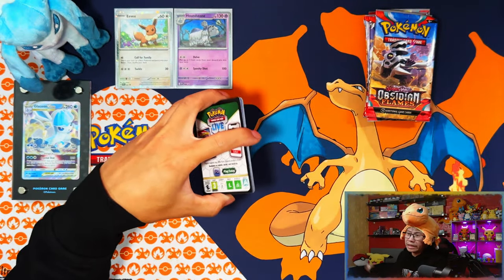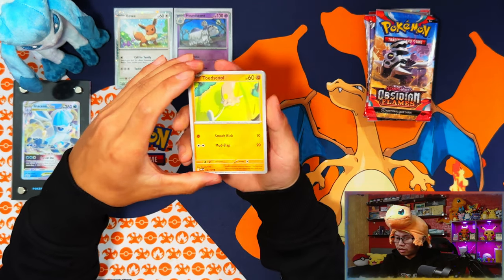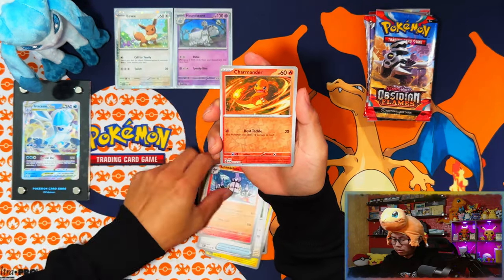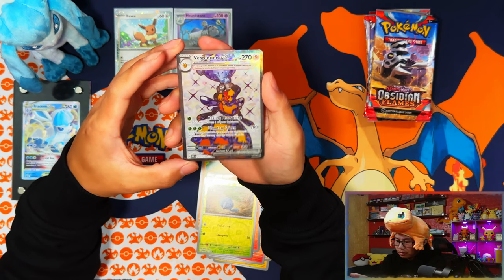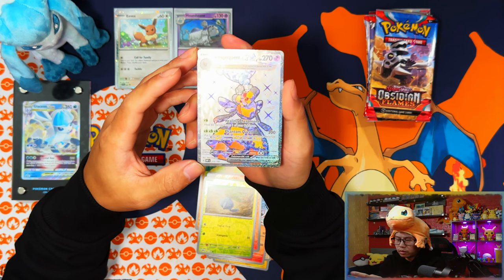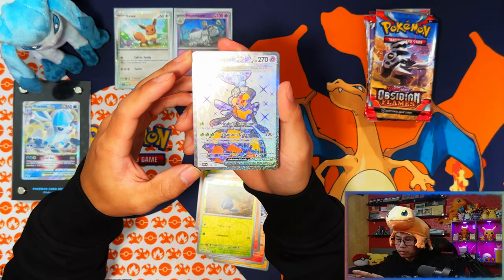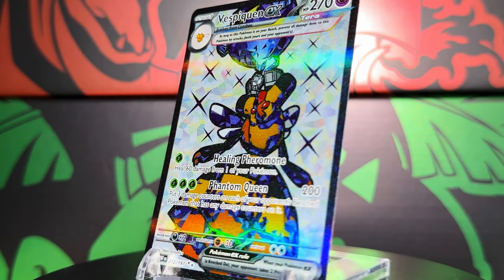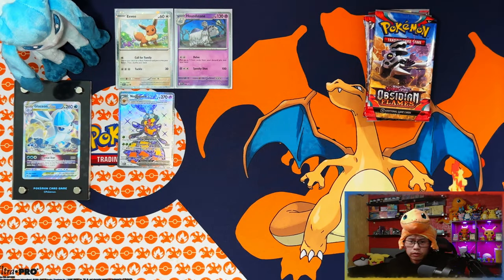I was expecting to at least pull one EX — come on! Toadscool, Houndour, Tadibulb, Tinkatink, Chandelure, Charmander... wait — yes! I'll take that. I've already pulled this one but I needed the regular EX version. At least we went away with a full art Terapagos!